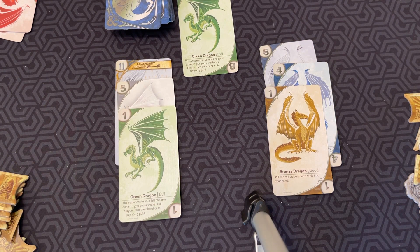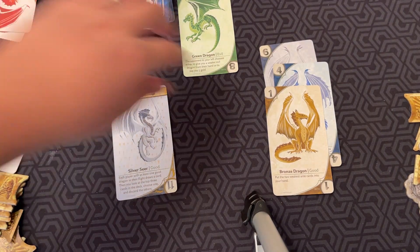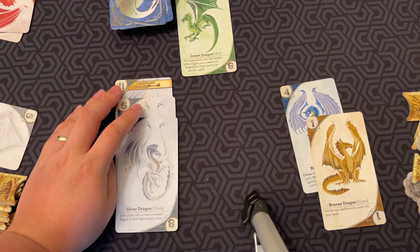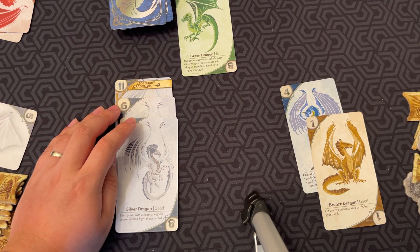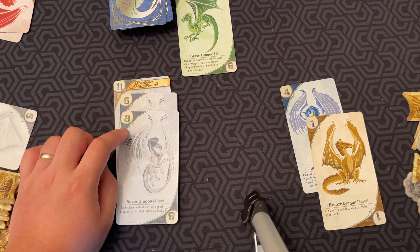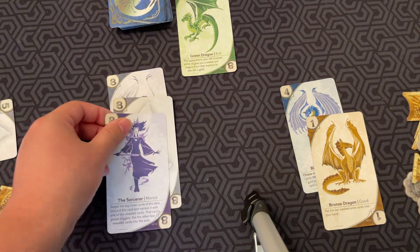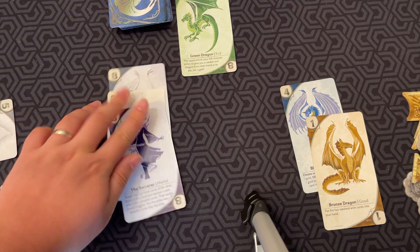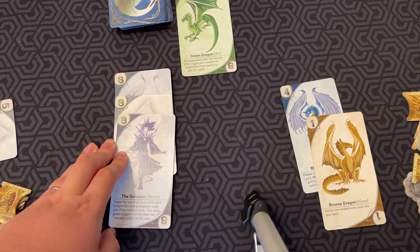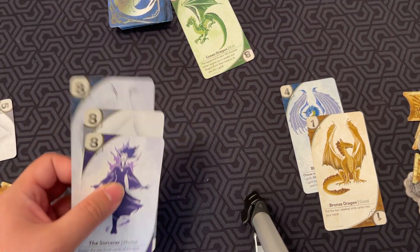There are also special flights you can play. If you play three dragons of the same color — say silver, silver, and another silver — that is a color flight. When you complete a color flight, each opponent pays you gold equal to the strength of the second strongest card in the flight, so everyone would pay you eight coins. If you play three cards of the same strength, like 8, 8, 8, you steal gold from the stakes equal to the strength of one of those cards. You also take two ante cards and add them to your hand — so if you play three eights, you could steal eight gold from the pile and draw two cards straight into your hand.